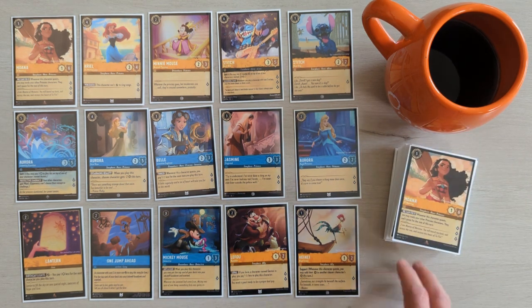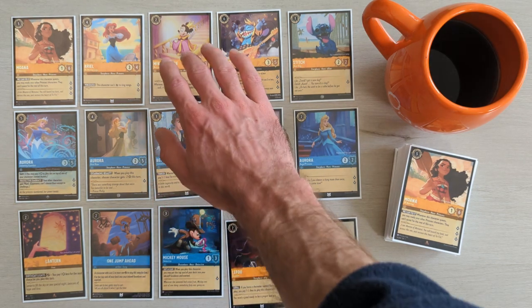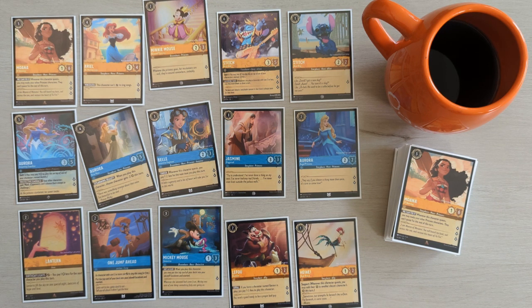As we learn about new cards, specifically better items and princesses, I would consider swapping out LeFou and Heihei first. Additionally, Minnie Mouse and Aurora Briar Rose could be replaced with princesses possessing higher lore value or more useful abilities. Maybe I'll explore these options in a future video.